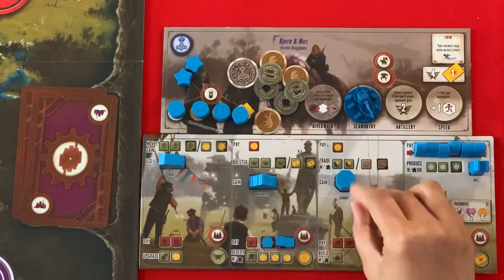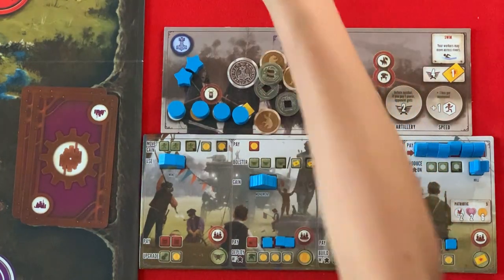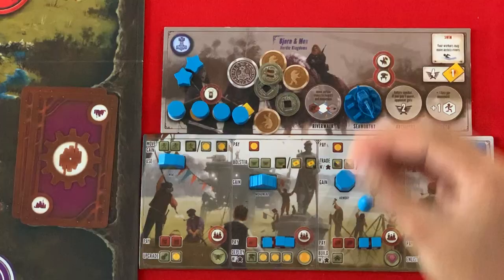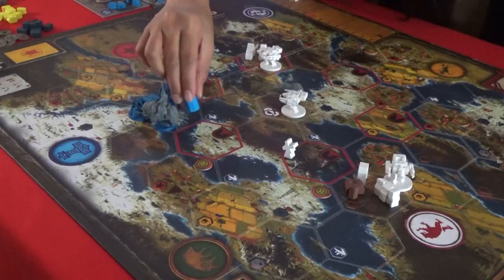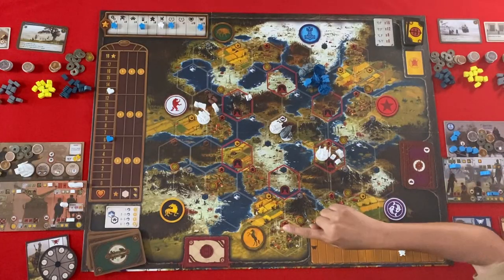I'm going to pay one to trade — I'm going to trade for two wood. And I'm going to use this wood to build. So I get one popularity from your building. I will build here.